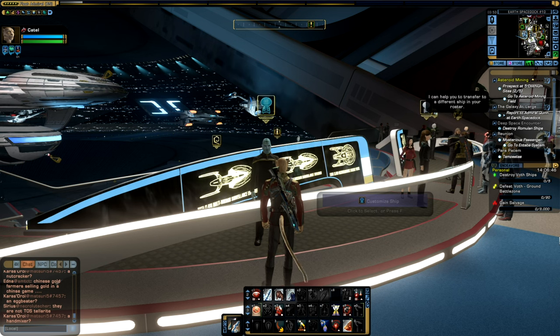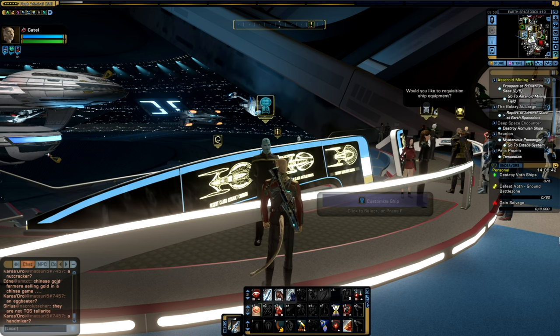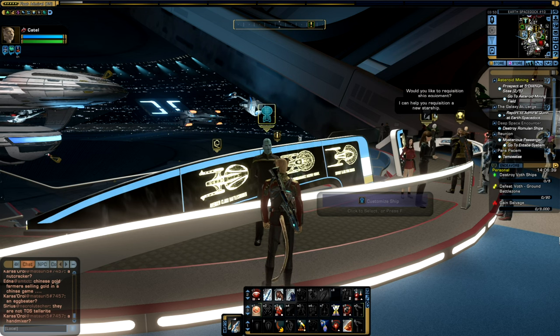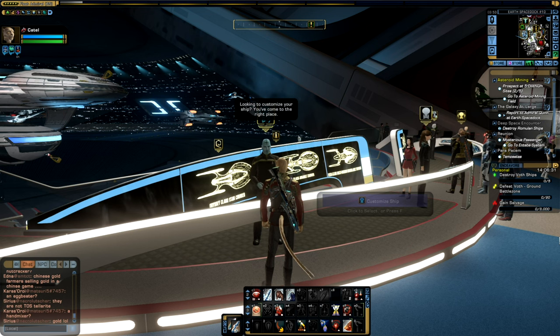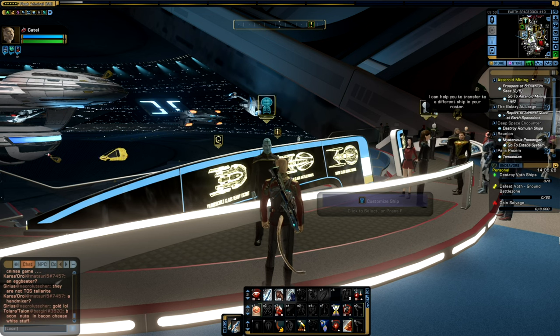In some cases you can actually have added functionality, such as in the custom Ferengi bridges, or in several other bridges that are built for specific ships and are custom made based on what was seen in Star Trek. So they actually went into quite a lot of detail, and it can be rather fun to use.